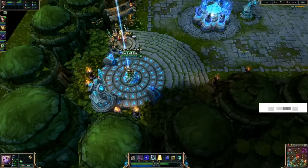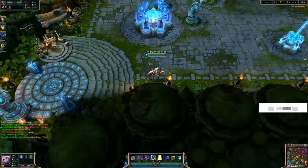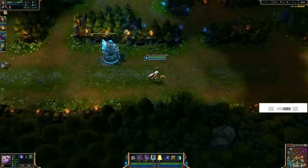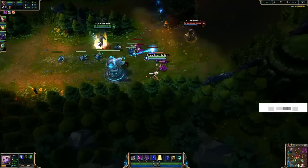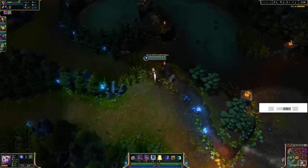I'm going to head back to base — it is a smart time to do that. I'm going to take those first two items and make them into my Philosopher's Stone. This way I'm going to be getting some gold over time, which is very helpful as a support. I'll pick up my boots and more wards. So we're going to go over her abilities now.